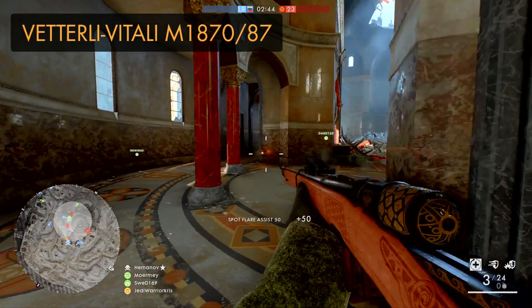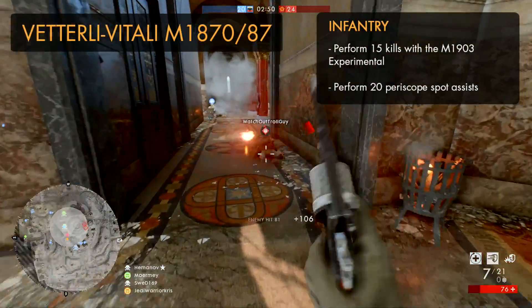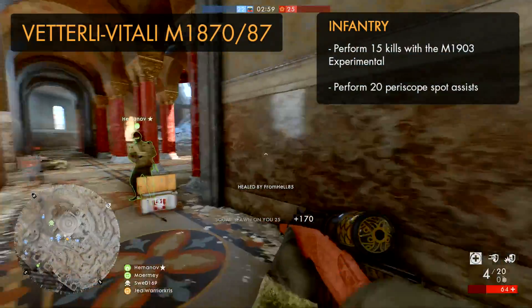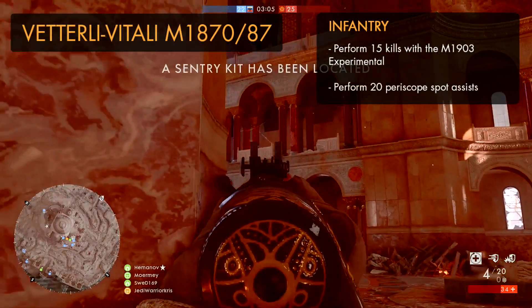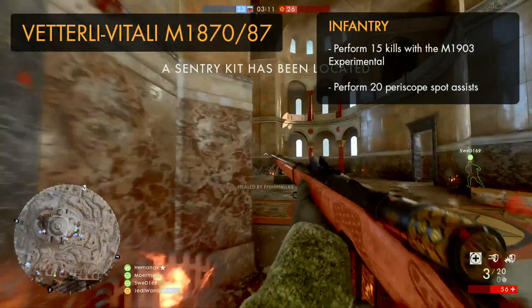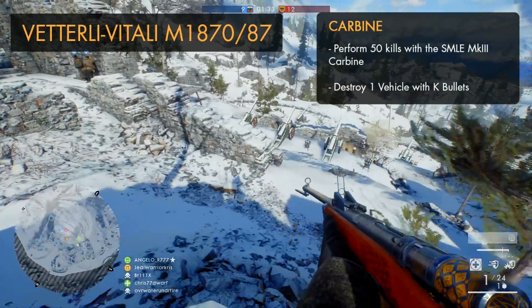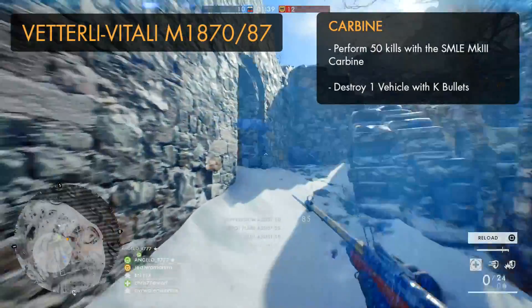The second scout rifle is the Vetterli-Vitali M1870/87, which has two variants and a very long name. The infantry variant is gained by killing 15 people with the M1903 Experimental, which can be done easily in a TDM game or two. You'll also just need to perform 20 periscope spot assists — another easy one which can be completed quickly in a big 64-player operation match. Just spot targets from the safety of cover and let your teammates do the rest.